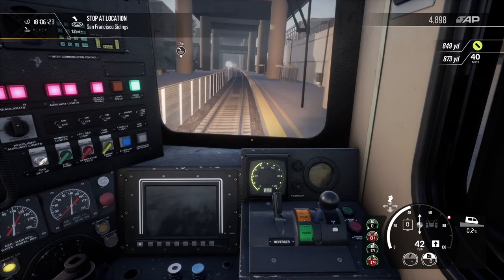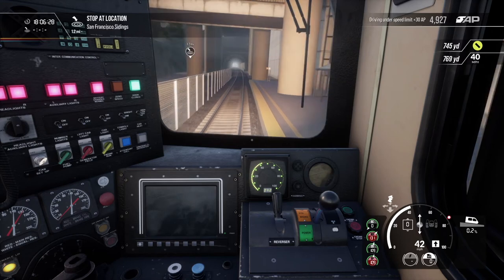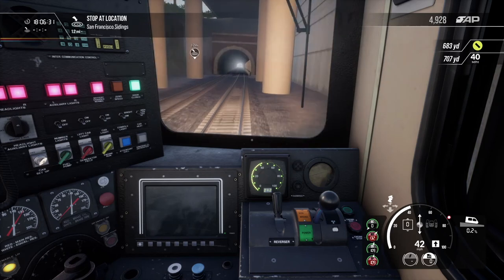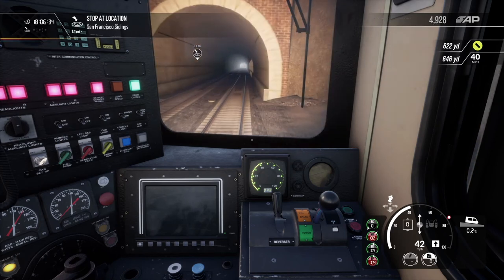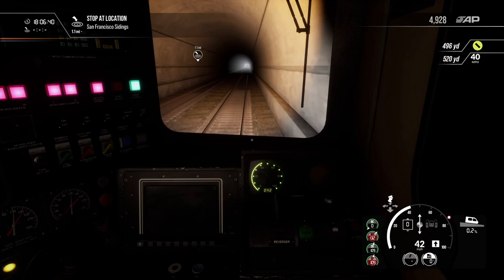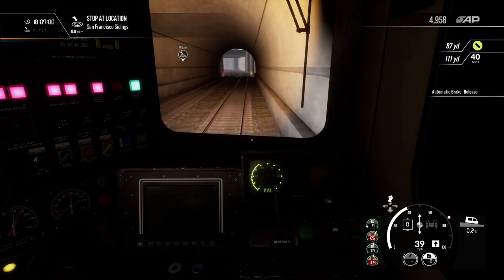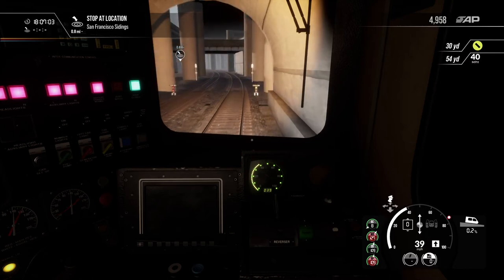We don't have a time restriction to get into this siding. If we had passengers on board we'd be looking to get to the station on time, but in this case we're considered broken down and requiring maintenance, so we'll just keep it cruising. Just the one mile to go now — ease down slightly to keep speed under 40 as we come up to the restriction. We're going slightly downhill, so we'll account for that.